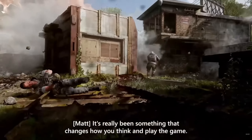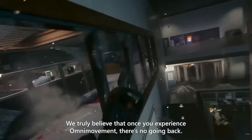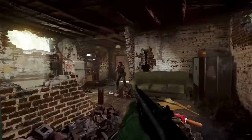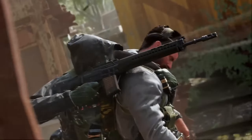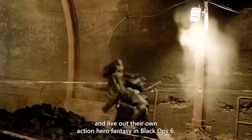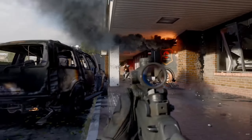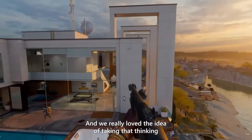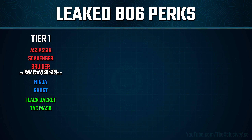That wraps it up for the field upgrades. Now let's get into all of the perks that were in this build of the game. This does look like a full perk list, and I believe we'll have access to all of these perks for the beta build. We have the standard three tiers of perks — by default, you pick one perk per tier — and there was also a perk greed wildcard that allows you to select one additional perk from any tier. In the tier one slot, we have Assassin from Cold War, where enemies on a streak show up differently on the minimap, and killing them drops a pack you collect for extra score.